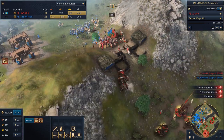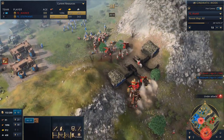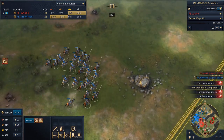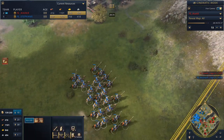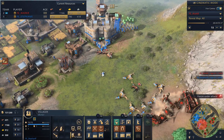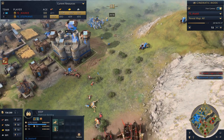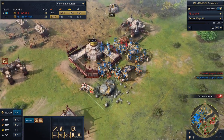Stefan feels confident he can hold with his two keeps, so he just ignores the huge army pushing in. He has to be careful though — trebuchets could deploy and start taking out the keeps from a distance. We see the medical centers in action, healing units near the keep. Then Mark finds the villagers — this is what he's been looking for! Mark is going to lose so many villagers. And actually, his landmark is packed up right now, which means it has zero ranged armor instead of 50 — vulnerable.